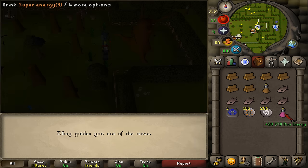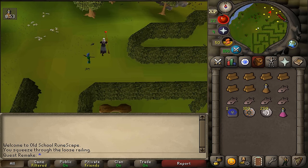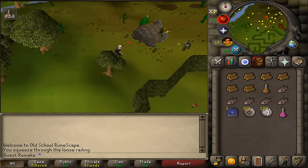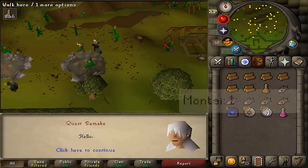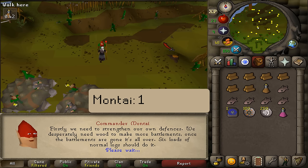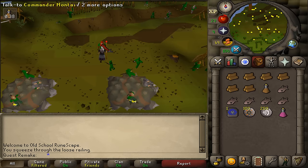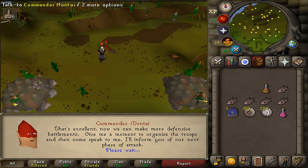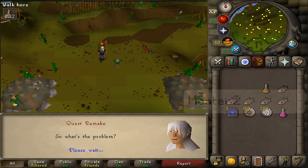After you have selected option 1, you will be teleported back to the battlefield just north. Go to the battlefield, run north-east, and you should find a gnome with a red hat. Talk to Commander Montai and select option 1. Next, talk to him twice more — during the second time select option 2.